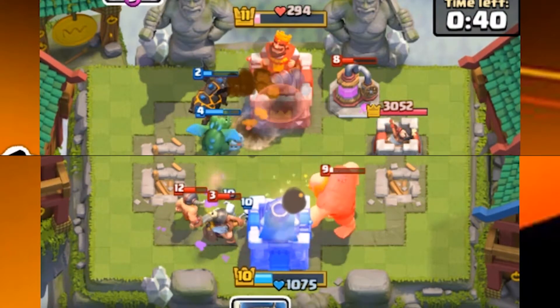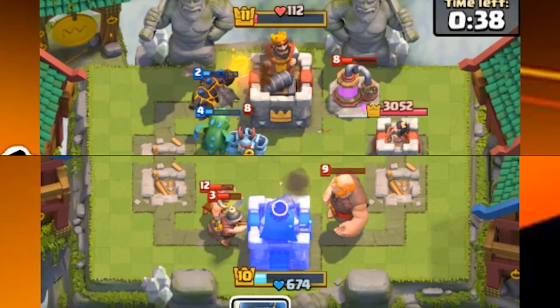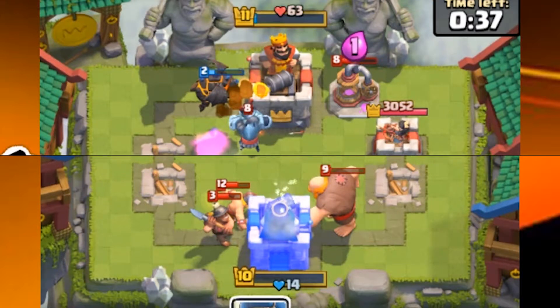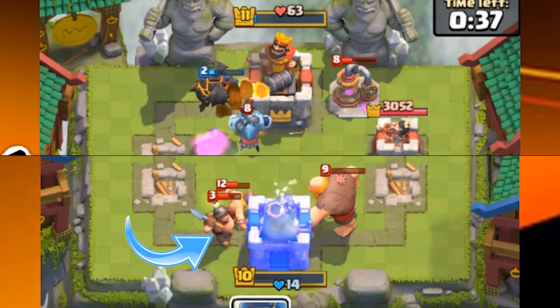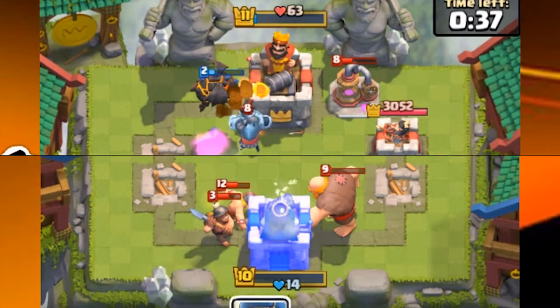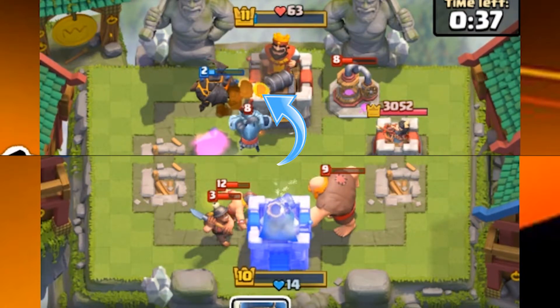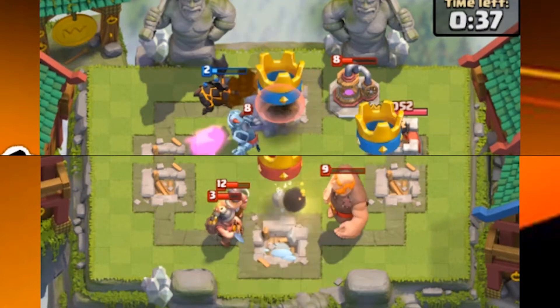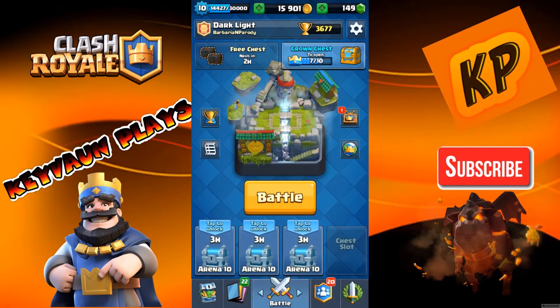He put a Mega Minion down and the Baby Dragon died, leaving the Lava Hound by itself. The Miner gets the final hit on my King's Tower, and at the same time the Baby Dragon's Fireball hits his King's Tower. Both go down at the same time — bam, same time, same pace.